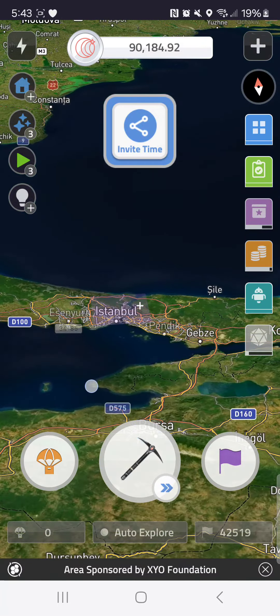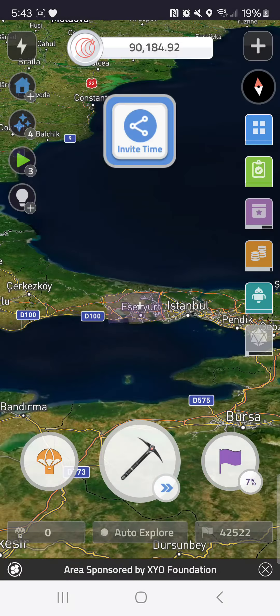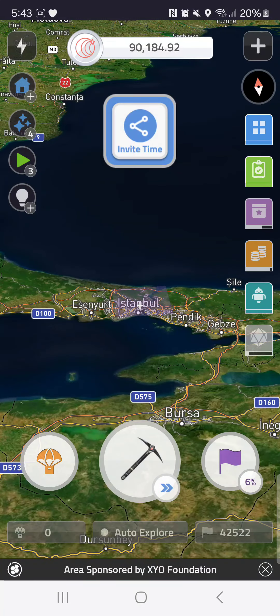What we did do was some of these tiles. Now you can see with the owners-to-coin ratio — I only invested $1,800 — so I basically lost out $600 on this one tile. And here's another bigger area with 18 owners, almost $25,000 coin, but again I'm down a little bit. So that just shows you some of the bigger cities don't always come out very well.